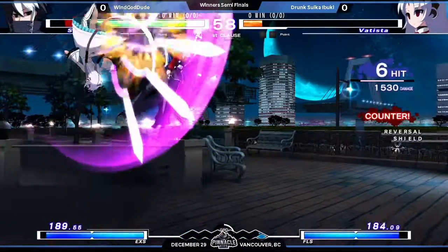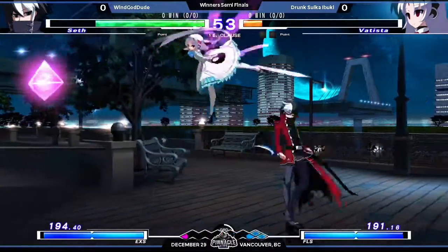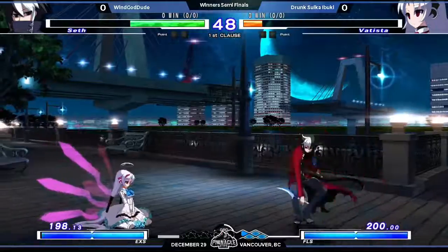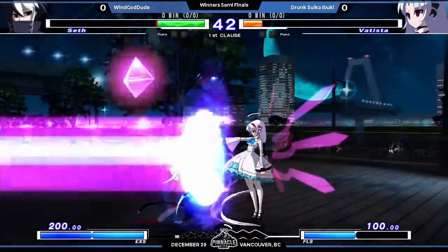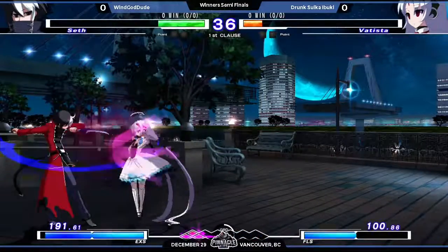There's the flash kick. Very, very patient on that CS. Nice guard break. Right back to where we started. Very good throw. CJ is coming out. He blocks the Beedrill. That laser is plus, so he's actually keeping his turn.